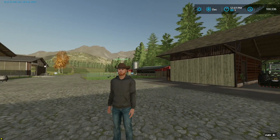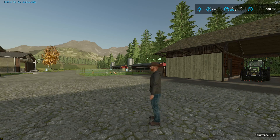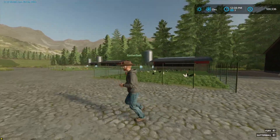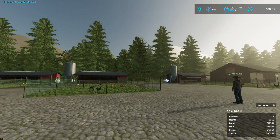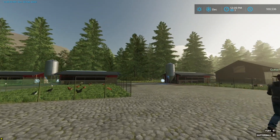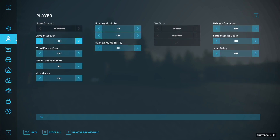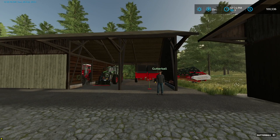Thanks everyone for watching. Let's get this tour done so we can get some farming done. We sold the barn we were keeping hay in and now we have three chicken barns with 800 each, which gives us 2400 chickens. Over here where our one chicken coop was, we sold that and put this barn in — we've got an auto-load trailer for eggs.